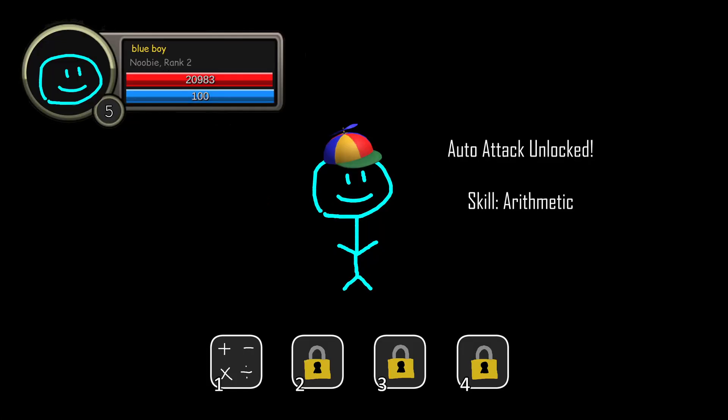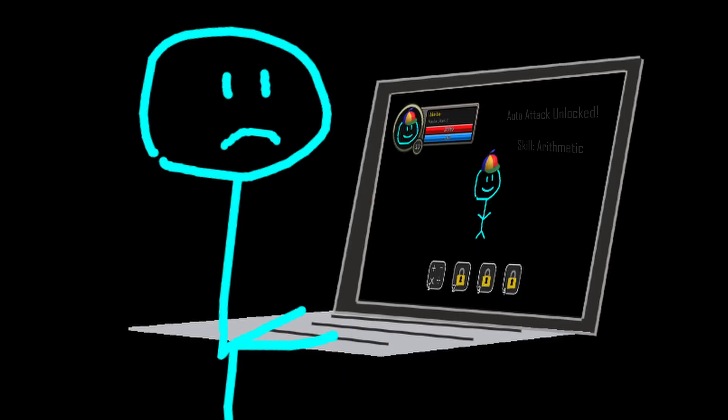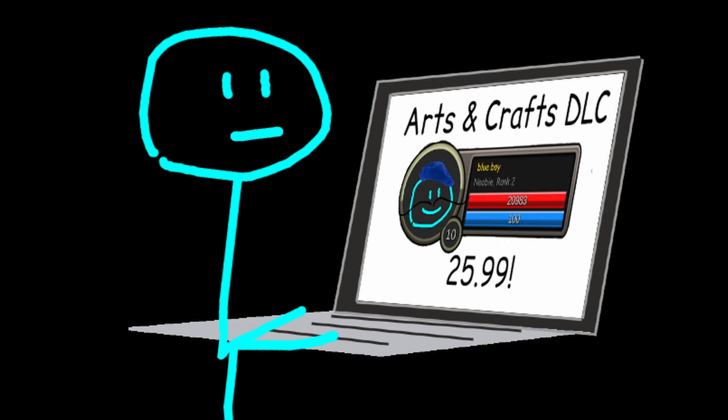This is where you learn your auto attack. If you're stuck in this part, you might have encountered a bug. Some people go through it faster than others, but at the moment there's no current fix. So in that case, consider switching to the arts and crafts expansion pack.